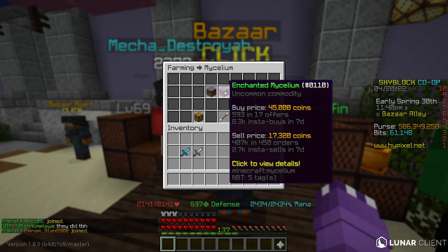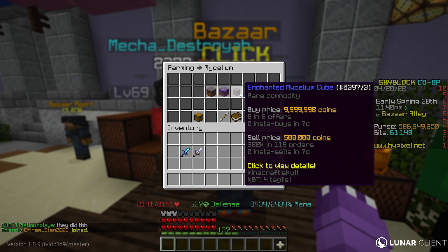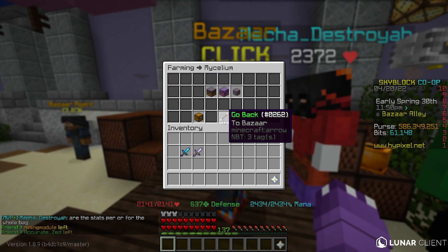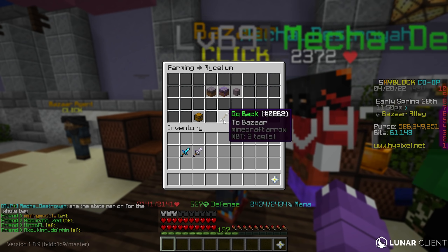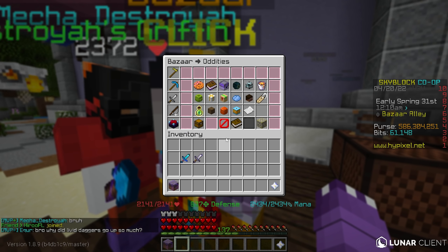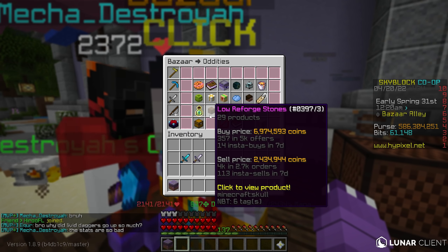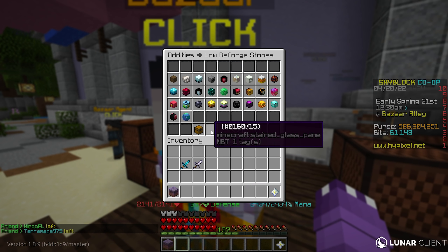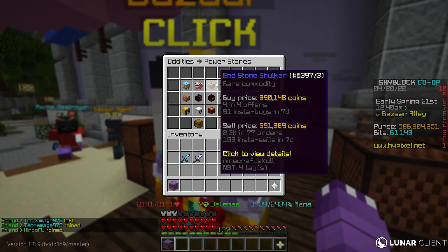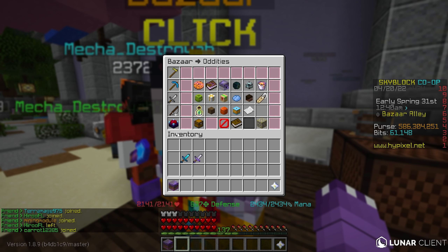Anything not normally in the bazaar is usually a good deal to pick up, because people with 100 million coins in their purse will often just buy new items out of curiosity. In the new oddities category there are low reforge stones, high reforge stones, and power stones — tons of opportunity for flips there. Just do your own research and due diligence; there are so many new things you can make money with in the bazaar.